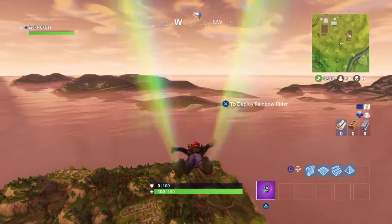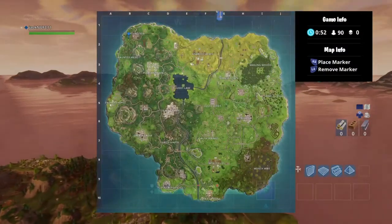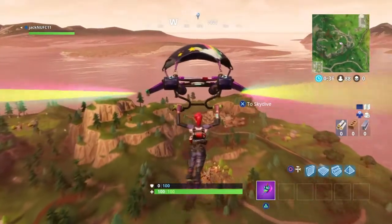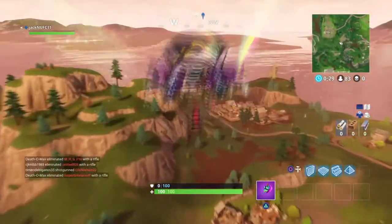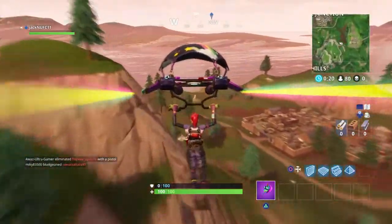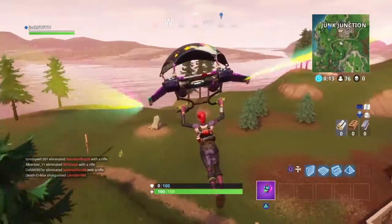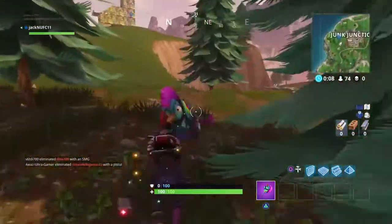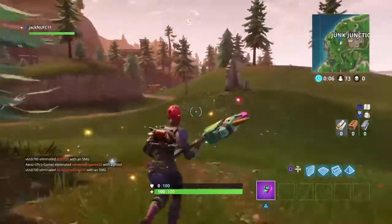So once you land, there is a little rock on the floor outside of the Junk Junction itself. You'll see me landing here in just a few seconds. When I land I do try to look for it as I usually do — I thought it was going to be in these trees but it doesn't look like it.